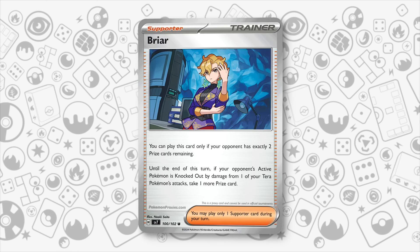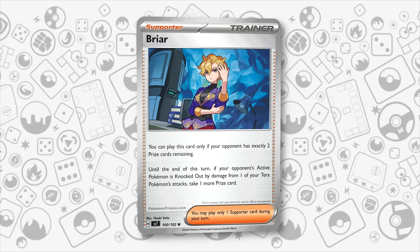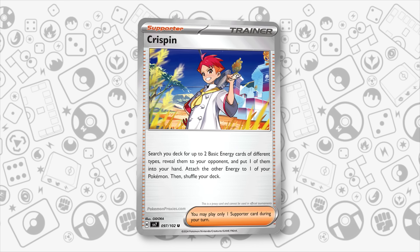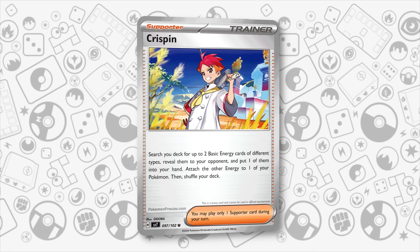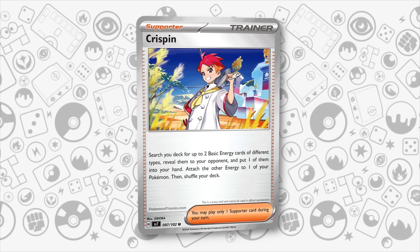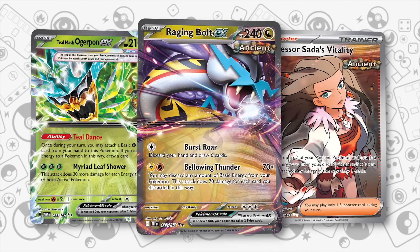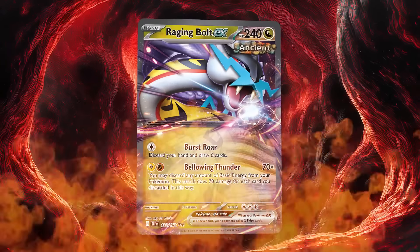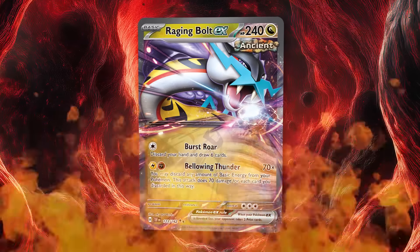The first would be Briar — seeing how you already have a big focus on Teal Mask Ogropon EX, having Briar in the deck makes it a more potent threat and a better backup attacker against single-prize decks. In addition to this, Crispin might also be a nice inclusion, almost like a 5th Professor Sada. It gets you a guaranteed extra energy attachment and an extra energy either for Raging Bolt EX's Bellowing Thunder attack or a Grass energy to draw an extra card. The more straightforward build of Raging Bolt EX has also been successful in Japan with no new cards added. Whichever path you take, Raging Bolt EX is likely to continue to be a very powerful threat at the very top of the game.